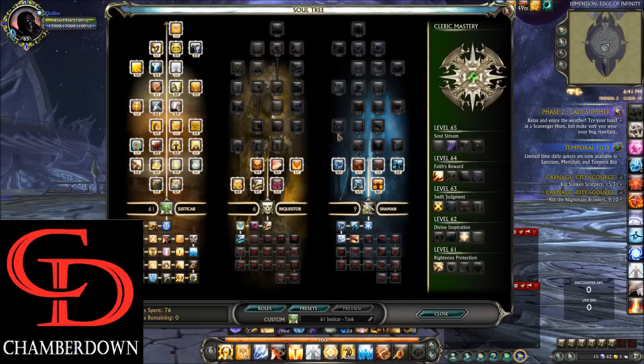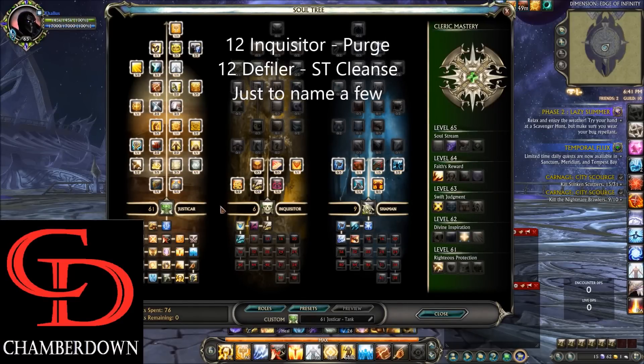Looking at the soul tree breakdown, you'll see we've got the full 61 points in Justicar. There are a couple other variants that use less than 61 points to pick up various other skills, but for the sake of this video we will be doing the 61 point Justicar version.